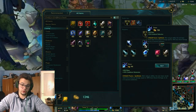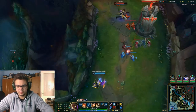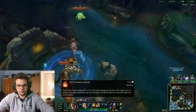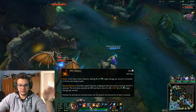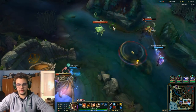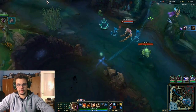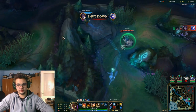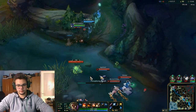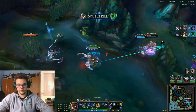I'm returning with more gold and a vision ward. Q — you throw the phosphorus bomb. W — you dash a straight distance. W is very strong when you have the other passive, as it reduces armor and magic resist. The ultimate throws missiles and is very strong as well.